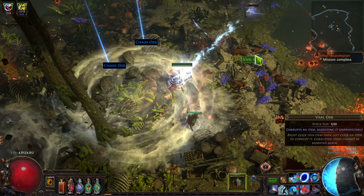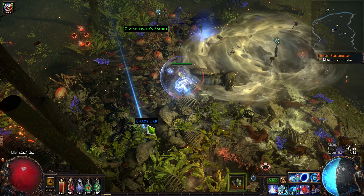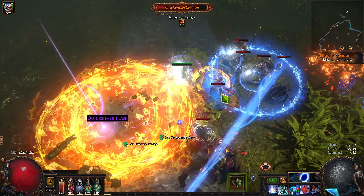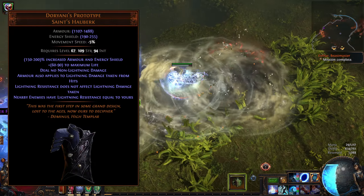You can also use the alternative Fire Ailment Scorch to apply a debuff that lowers enemy resistances. This scales with non-damaging ailment effect, much like Shock, and is a great way to make your Eye of Malice more effective. Unfortunately, you don't get to combine this with Doriani's Prototype, because that works off of enemy lightning resistance, and nearby enemies have 50% increased Fire and Cold resistance — GGG thought of that, and they're one step ahead of you.